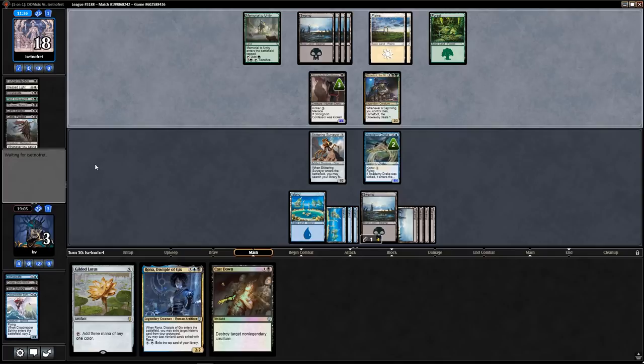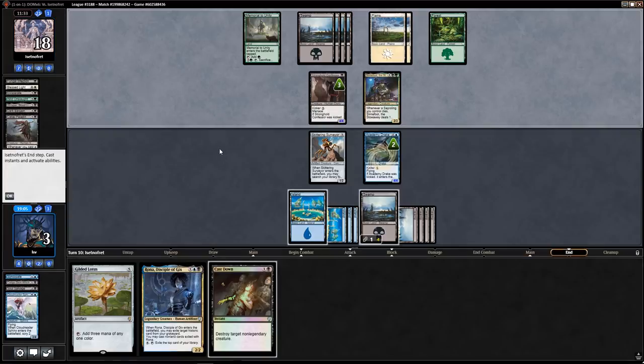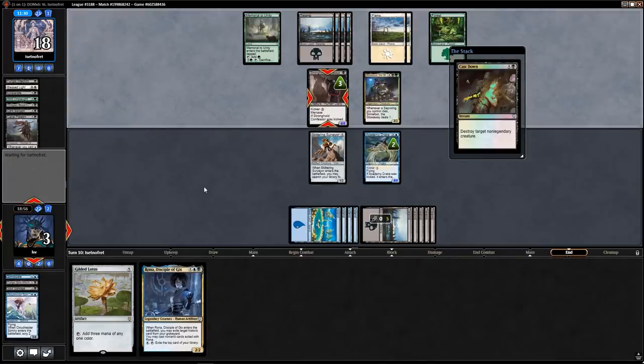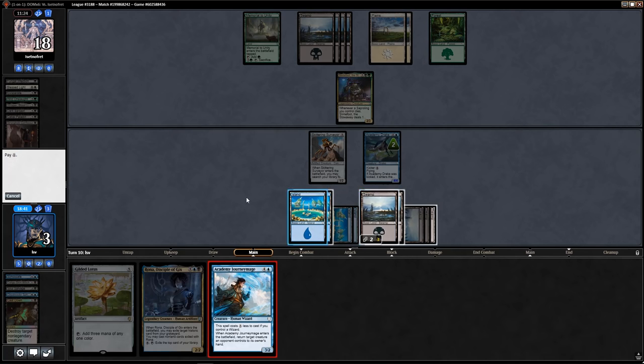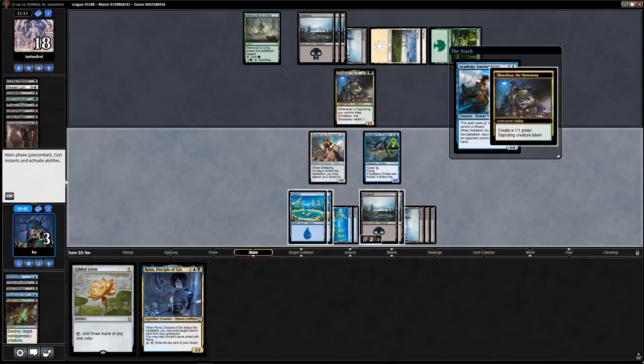They attack with neither — that just can't be right. I'm drawing a bounce spell. I guess I Cast Down the Cabal Paladin. Slime Foot is legendary — I don't really have a choice. Nine mana — I could Journey Mage the Slime Foot and then play Rona. They get to make two tokens and actually made tokens in response — it's better to bounce a token, which buys me more time.